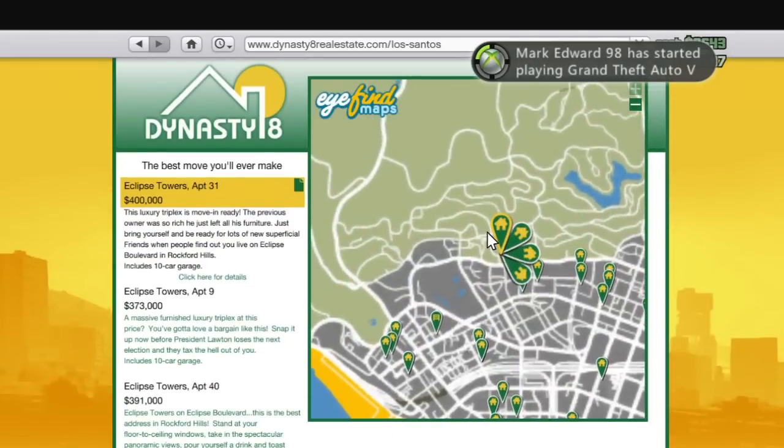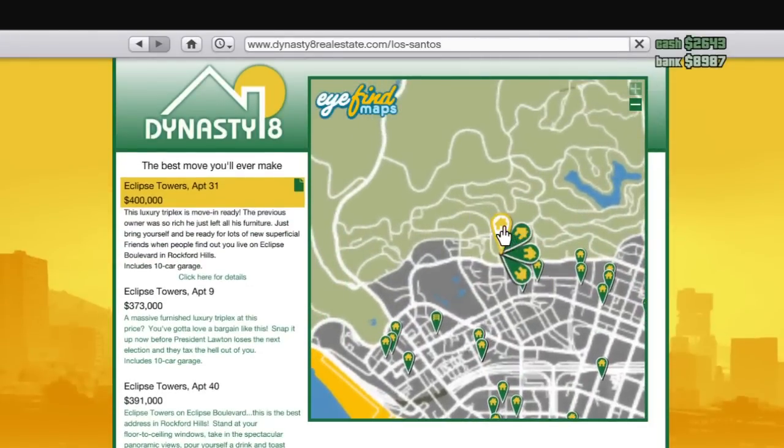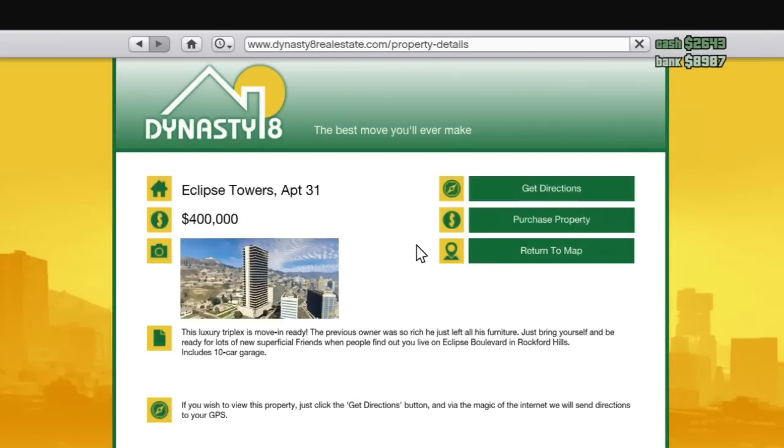And as you can see, there are multiple houses — four houses, as you can see right over here. Keep that in mind, there are four. You can click on the map, place a marker on the map, and then go there. There's also a brief description of what it actually is, the building you can buy. The price, of course, is $400,000, and the name is above that.